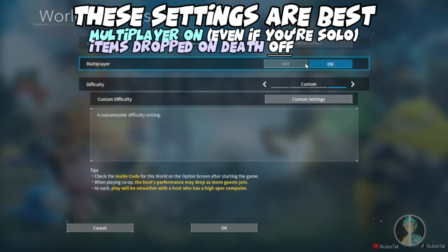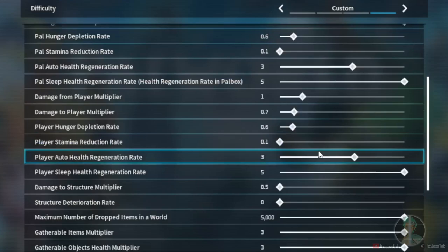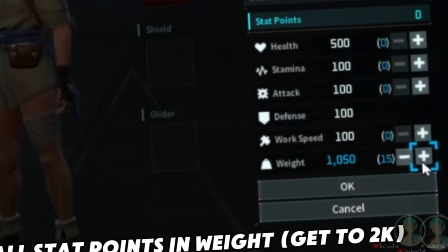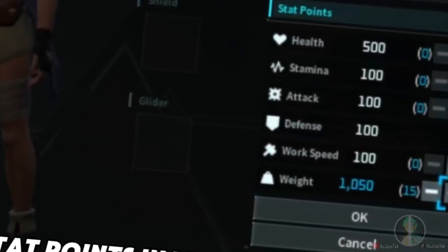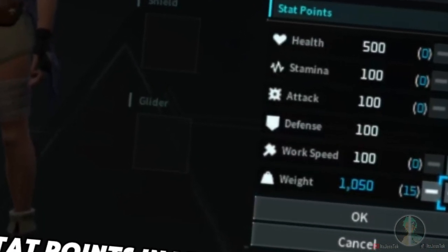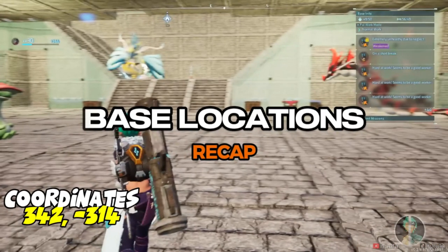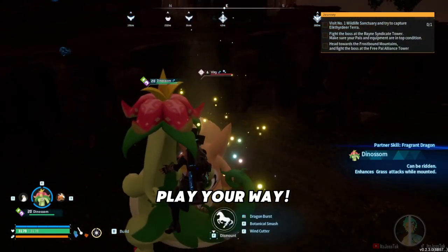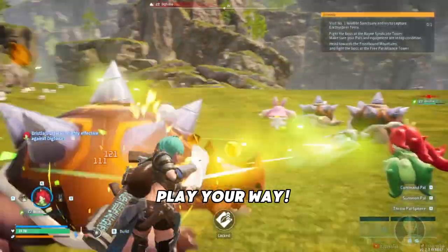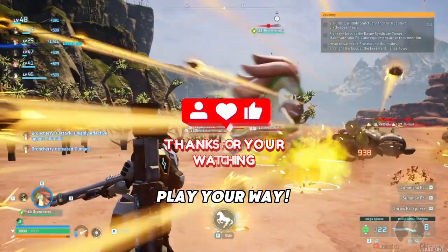That's about it for the video. Quick recap: number one, multiplayer on. Number two, tweak settings to your liking — if playing solo, lower the meteorite timer since lower numbers means less minutes between spawns. Put your stat points into weight, since you can only get a limited number of accessories to alter carry capacity. Take into consideration the base pals, base locations, and combat pals, and play to your own preferences. These are just suggestions. Hope you guys enjoy the video — my name is Jess, please like and subscribe.